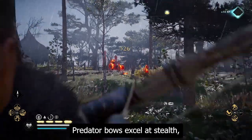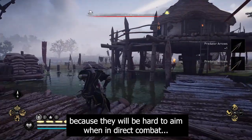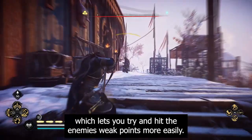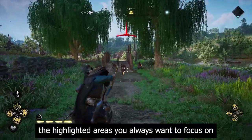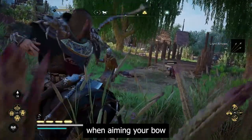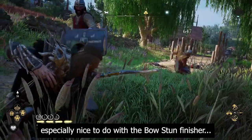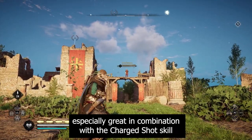You can also use one of the three bow types to hit enemies from afar. Predator bows excel at stealth, letting you snipe enemies when sneaking through a camp, though they are hard to aim in direct combat. I really enjoy using the light bows for their rapid fire speed, which lets you more easily hit enemies' weak points — the highlighted areas you always want to focus on when aiming your bow to bring them to their knees so you can easily finish them off, especially nice with the bow stun finisher.